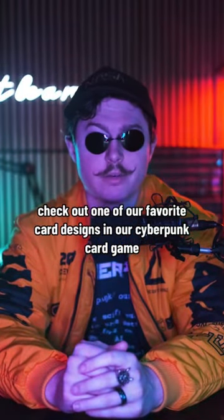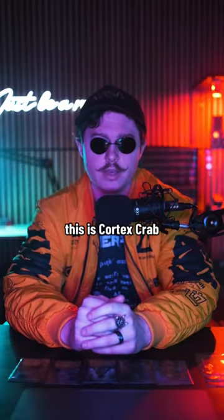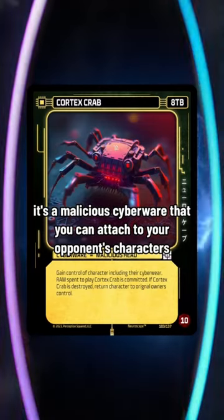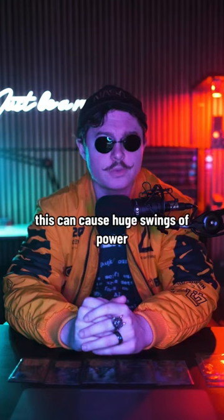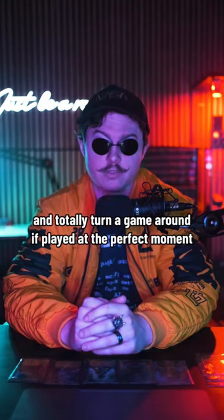Check out one of our favorite card designs in our cyberpunk card game. This is Cortex Grab. It's a malicious cyberware that you can attach to your opponent's characters to take control of them and make them fight for you. This can cause huge swings of power and totally turn a game around if played at the perfect moment.